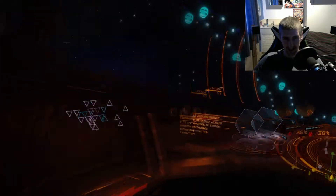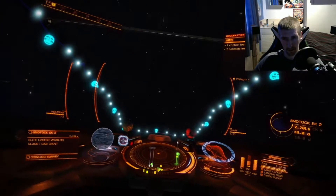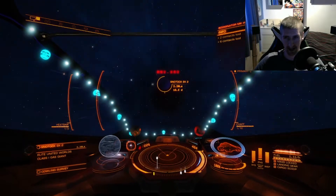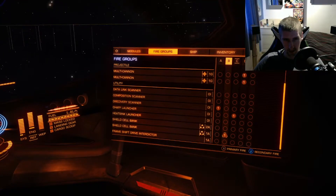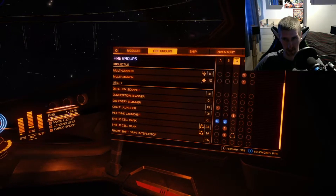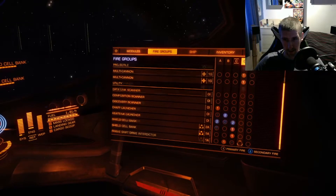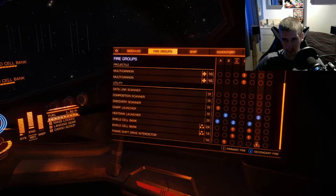Almost hit the sides there. Okay, where are we going? We're going there. I need to set up my modules before I get into combat. So that's 75% — discovery scanner, heat sink, heat sink, shield cell banks, chaff. There we go — oh god, that was close. Almost hit well into the planet there. Okay, where is that site? There we go, just loop back around.